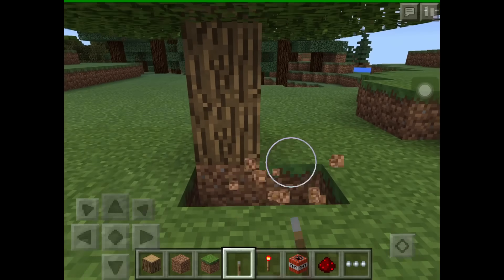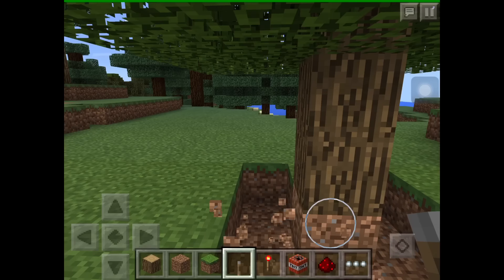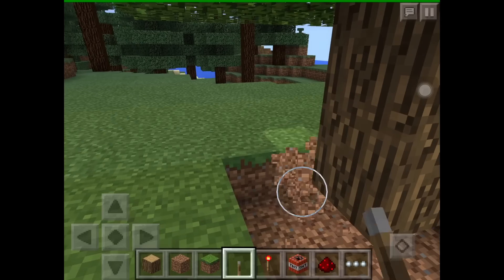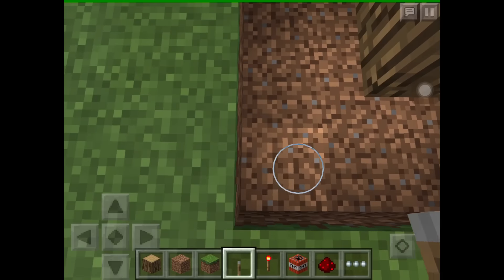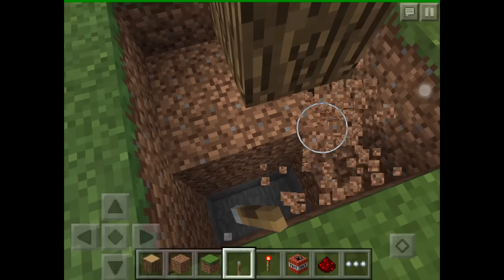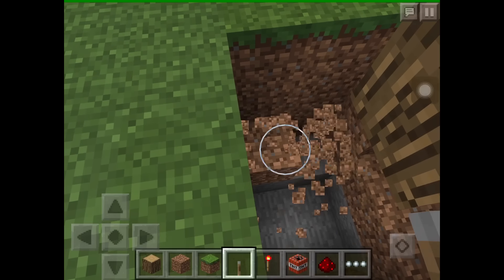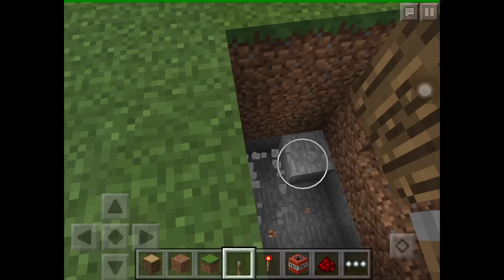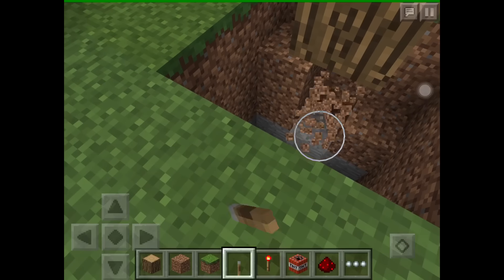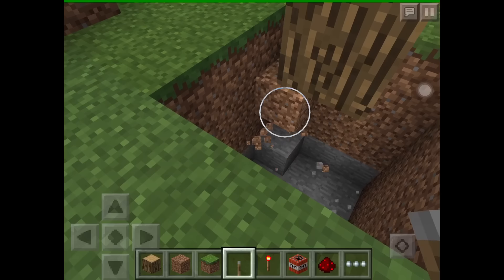To start things off you're going to want to make a hole that's three by three, so you're going to want to put it three on each side. Once you've done that, you're going to want to make it four deep. Once you've done that you're kind of laying the groundwork for where you're actually going to put the TNT, because you obviously can't have it on the surface or else everybody will see. So we've made our hole now.